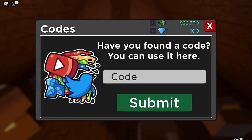The first code is Stimulus Check. You get 7,500 cash for redeeming it. And then the next one is 3 gems — it will give you 25 free gems.